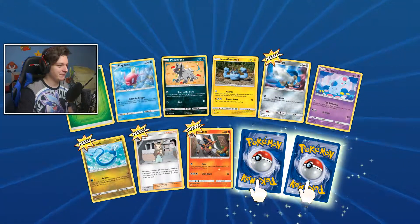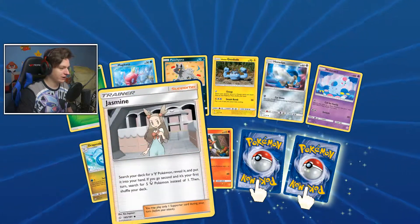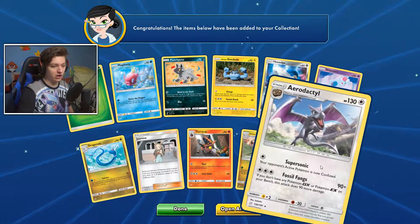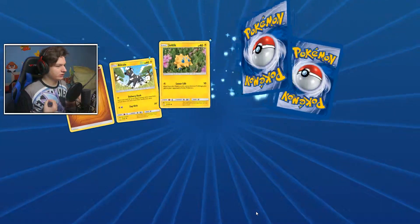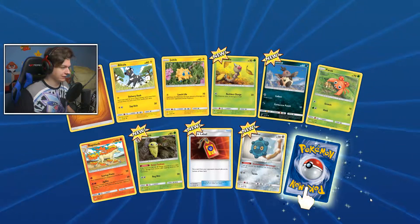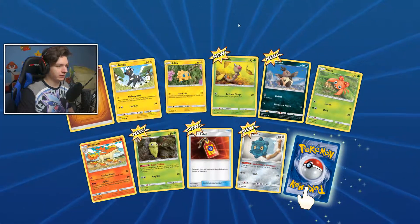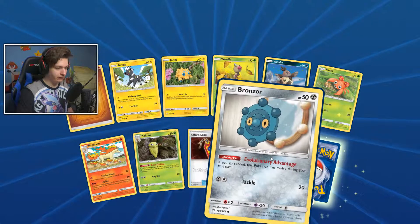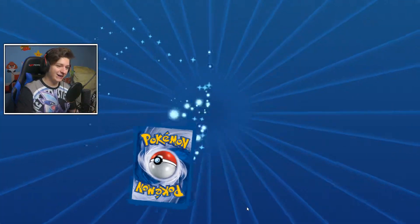Pack 3: Grass Energy, Magikarp, Poochyena, another Lullaby Golduck but with different art, Honedge, Nidoran, Dragonair, Jasmine, Togepi, Lunatone, Exeggutor — nice — and an Aerodactyl. I might do some episodes where I go through reading cards and give my thoughts on what they'd look like in a deck, or maybe a dedicated deck-building video. Pack 4: Fighting Energy, Blitzle, Joltik, Weedle, Vulaby, Paras, another Rapidash, Silcoon, Return Label, Bronzor, and a Mightyena.